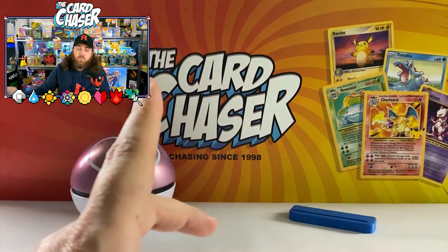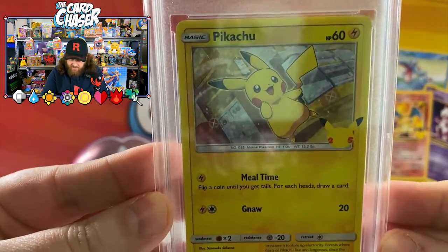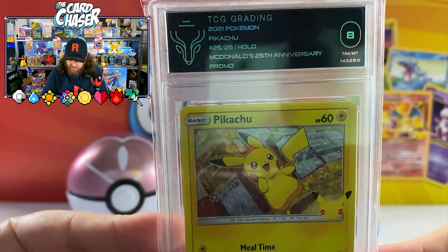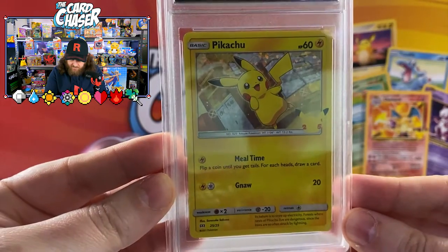One of the chase cards people wanted from McDonald's back in 2021 — the holographic Pikachu. Beautiful card, look at that beautiful sparkle from McDonald's. It's only an eight, but still it's a beautiful card nonetheless, absolutely beautiful.